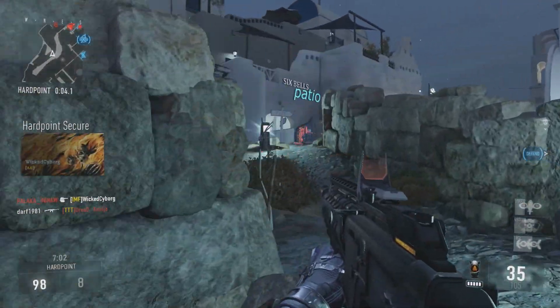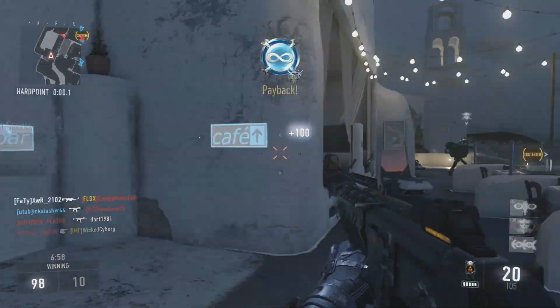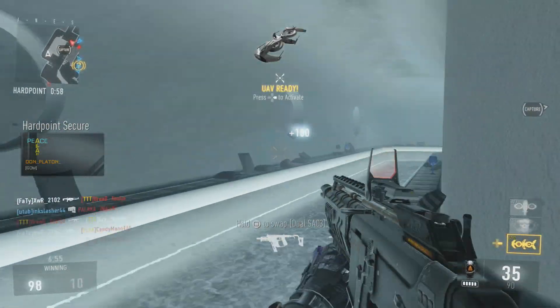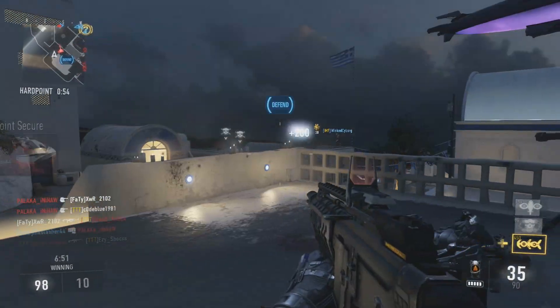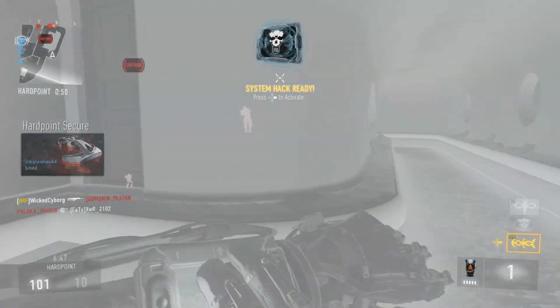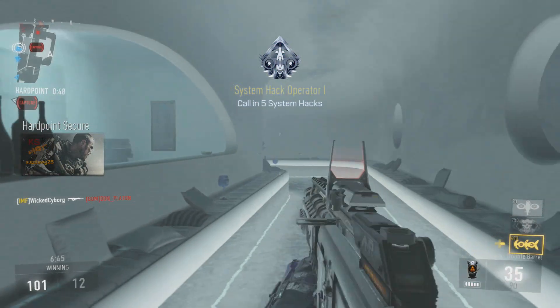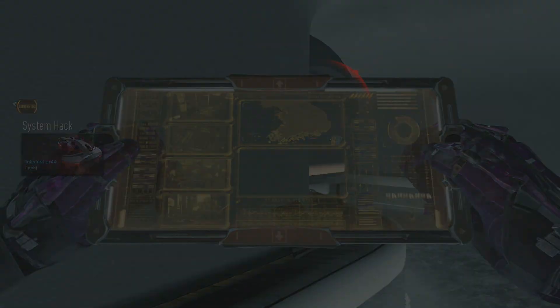As far as a best class setup, I like to use advanced rifling. Remember how I said at mid-range it was a 5-bullet kill? Advanced rifling extends that mid-range kill distance by almost double — that is a huge difference. It's very important to use advanced rifling. I also like the foregrip and the red dot sight. So those three attachments are really what you want to use.